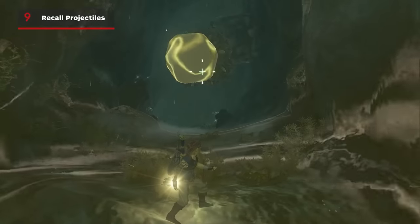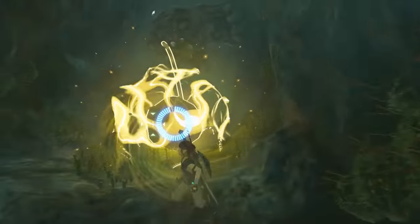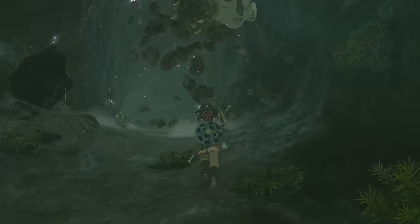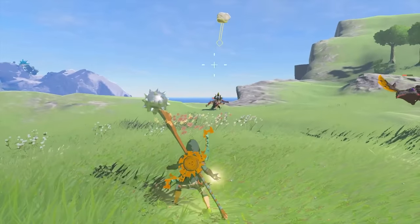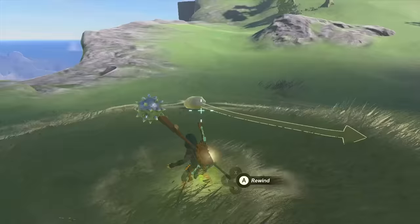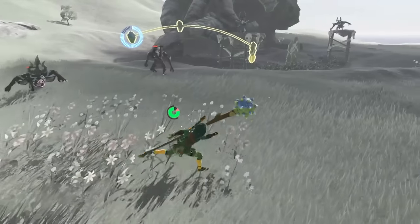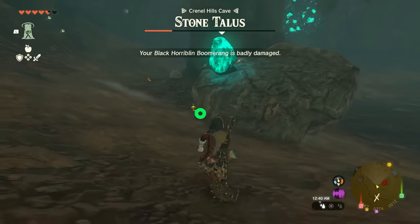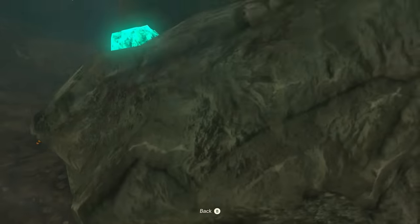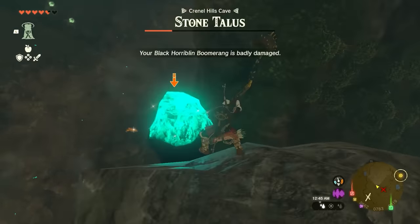Most projectiles that enemies throw can be recalled back at them. This is obviously the most fun to do with anything that explodes, but it works on things like rocks as well. Since time briefly stops when using Recall, it's not hard to do either — just wait for it to leave their hand and then send it right back. Keep in mind this doesn't mean it will always hit them, as they can still move after chucking things at you. This is especially useful when taking down one of the many stone talus mini bosses, as the rocks will temporarily stun them, giving you a free moment to ascend up into their main body and get some shots in.